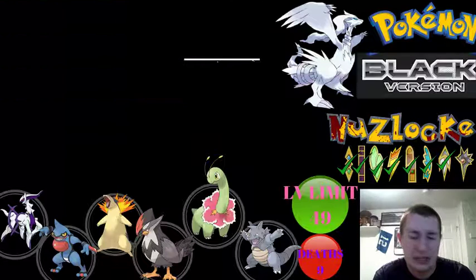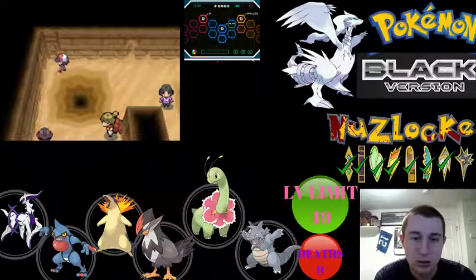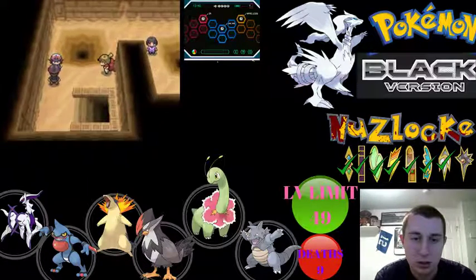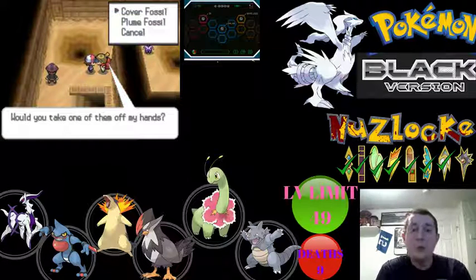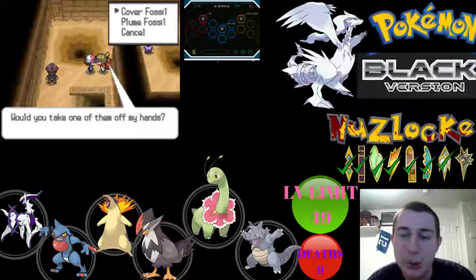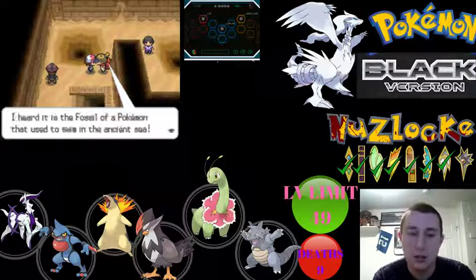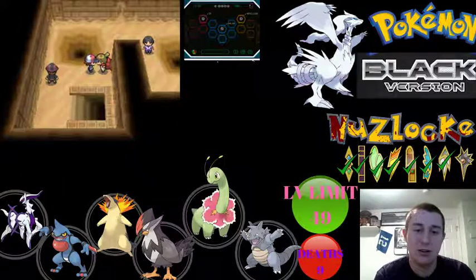We get 596 experience for Callum. This girl has a Gloom and a Staraptor — both of Callum's quad weaknesses. That's exactly the reason his quad weaknesses destroy him. We tried to train Callum, though that would have been about 300 experience anyway. On the bright side — more fossils! We already have the plume fossil, so let's get the cover fossil. We don't need another Archen.